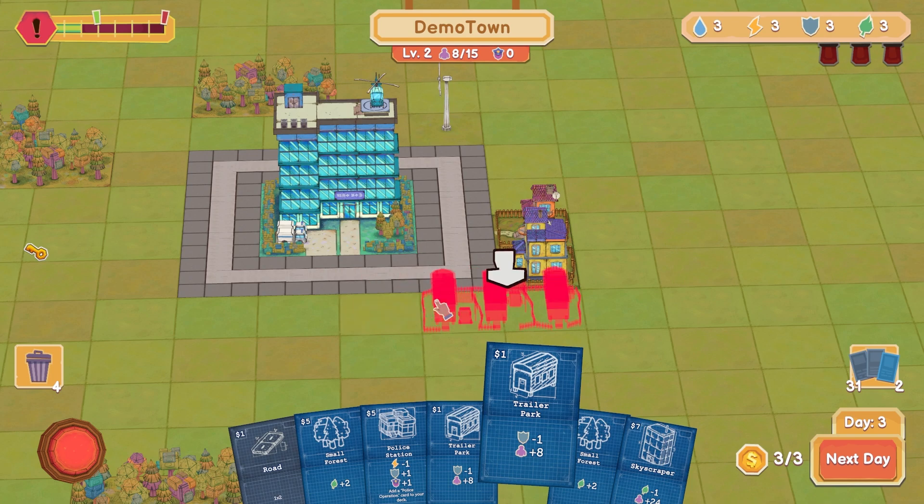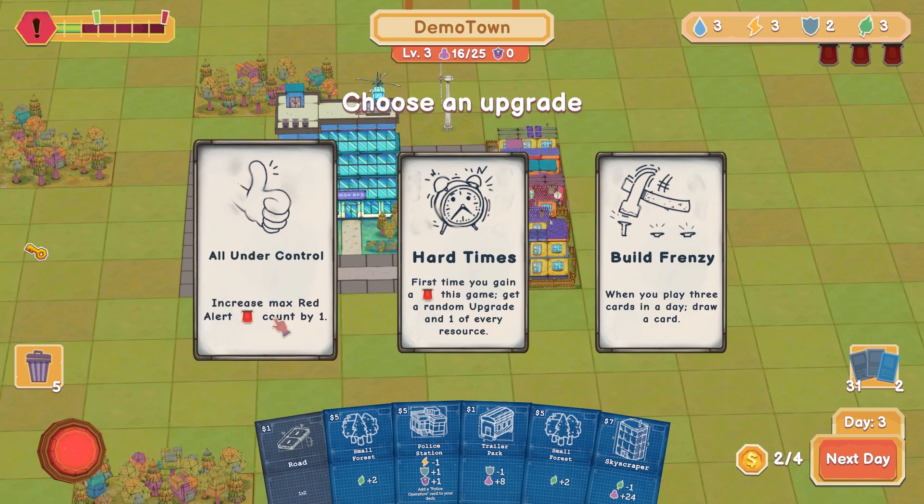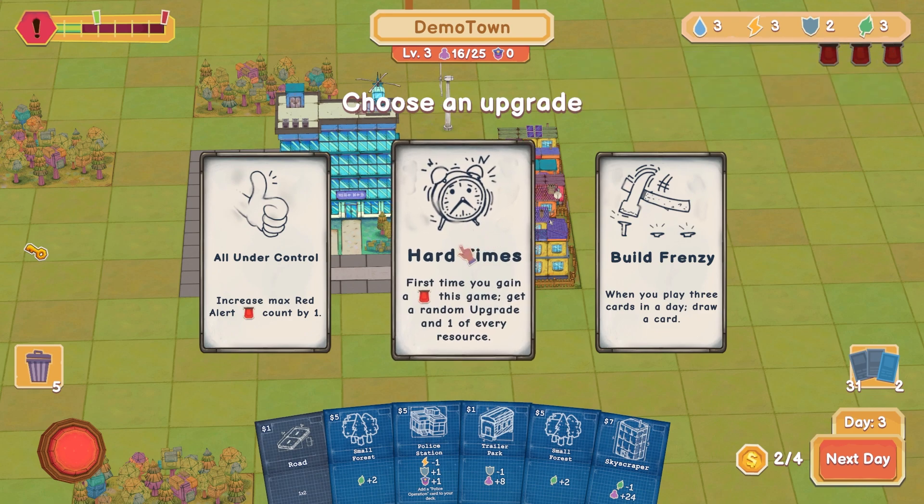I'm pressing R and that's just rotating the map. Oh, it worked that time — I don't know why it works sometimes and not now. Let's get you facing right there. Choose population upgrades — we leveled up, choose an upgrade. All under control: increase max red alert count by one, so I have to take four to get taken out.